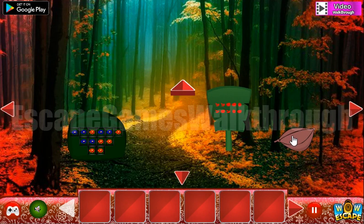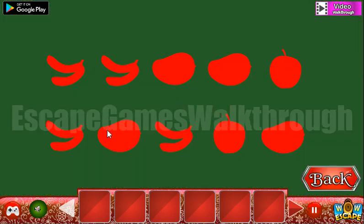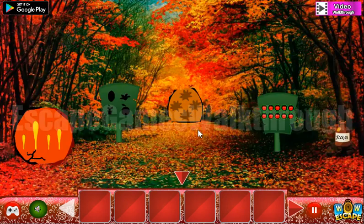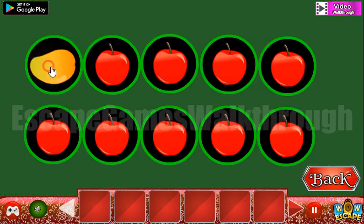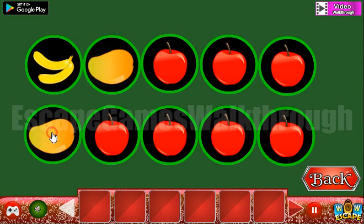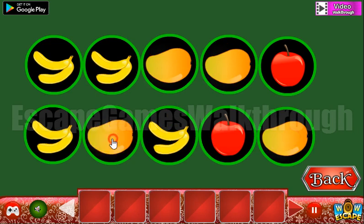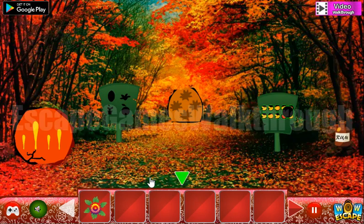Let's go in. Now let's look at this hint — here's bananas, mangoes, and apples, and we are to use it here. So we have bananas and mangoes. We've got the first flower.